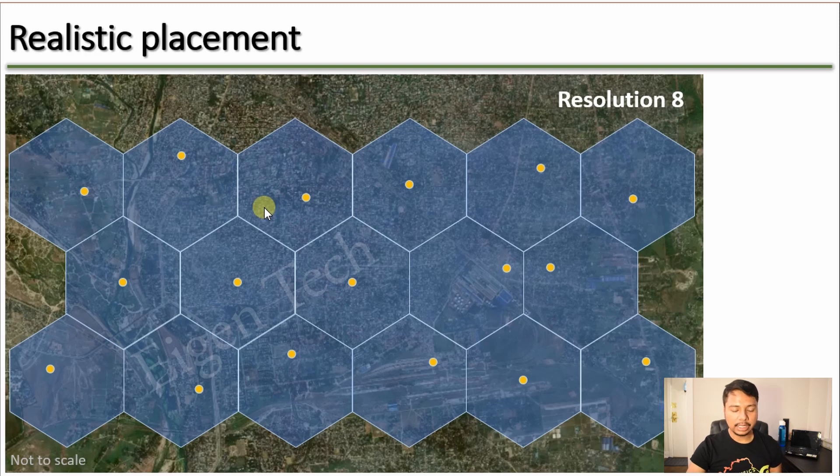Why is this important? Because if you can do so, the reward scale of each Hotspot will be very close to 1. In terms of witnesses, any Hotspot will have about six neighbors, which is also good. In a real situation you cannot make such a perfect placement, but even then you should focus on having only one Hotspot in each hexagon so that the reward scale stays close to 1.